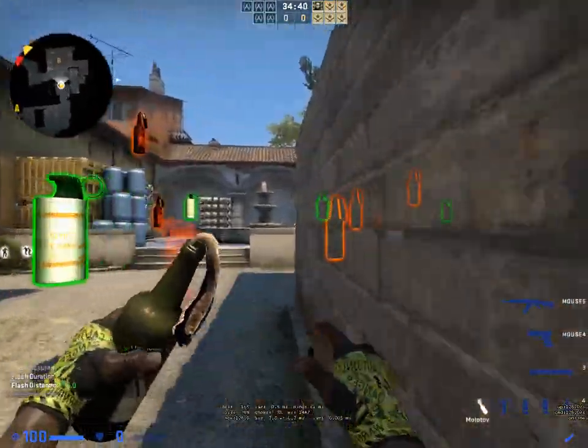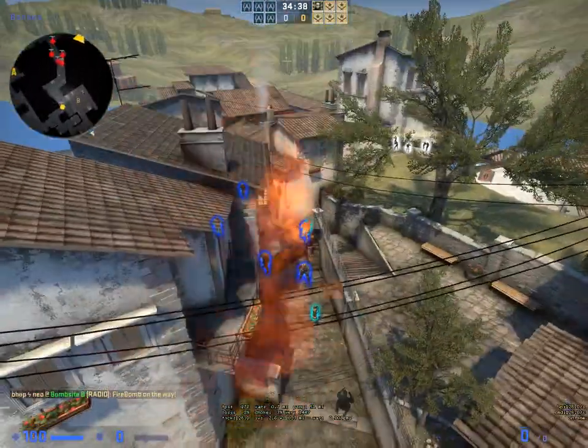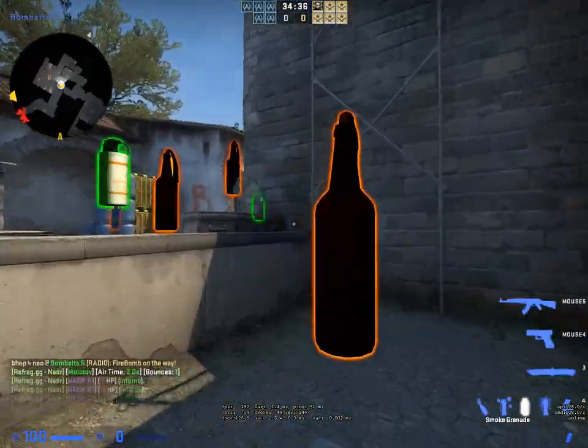CT banana aggression on Inferno. You're gonna light this molly, you're gonna run and flick up the arch. That prevents the enemy from pushing up and killing your teammate while you set up your util.